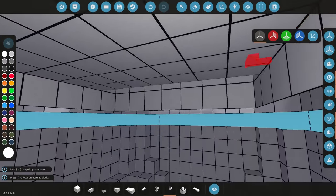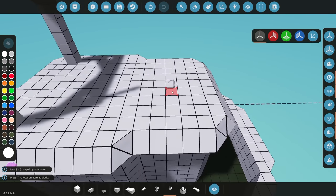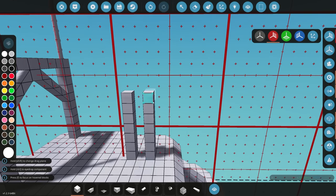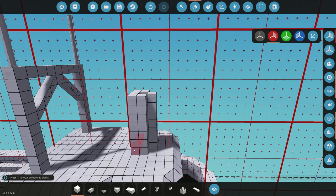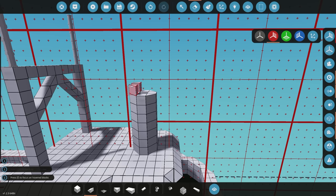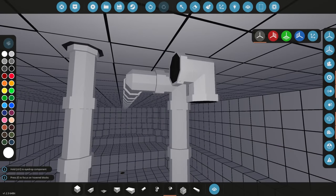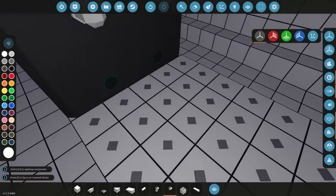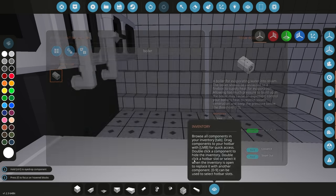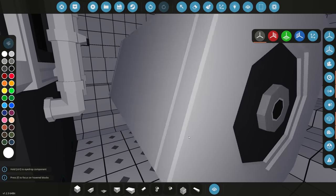We'll need some exhaust, so I'm going to add a small exhaust — nothing special, this video is not about looks, it's about function. Add a simple fluid port for the exhaust. That covers our air and exhaust setup.